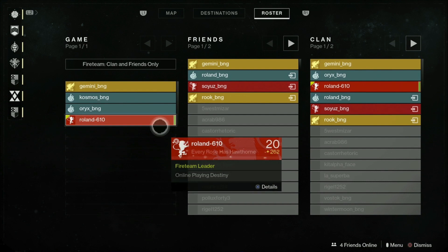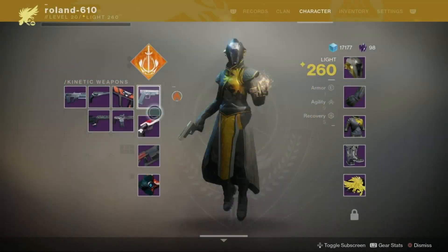This same page also gives you access to the destination director, letting you load up any activity or location without going to orbit. Moving roster here makes a lot more sense since it's where you're going to be organizing your next activity. The other big change seems to be with records, but since we haven't seen that tab yet, it could simply be a renaming of the progress tab. I imagine this will still be where you manage all of your progress with things like record books, bounties, and reputation — assuming all of that still functions the same.